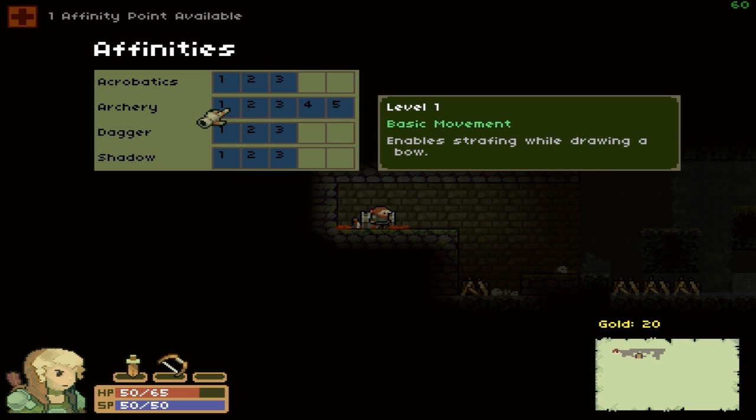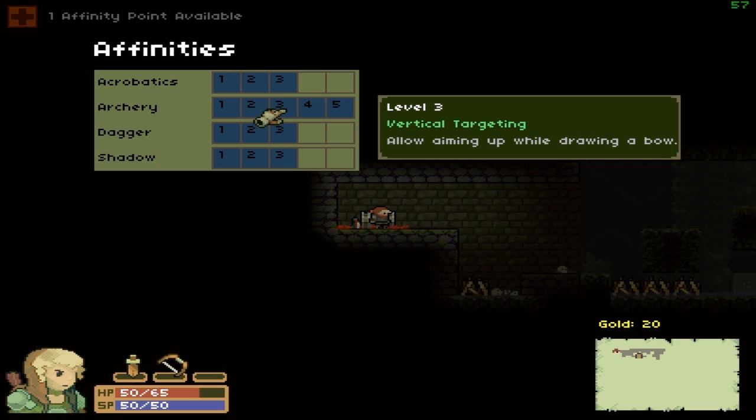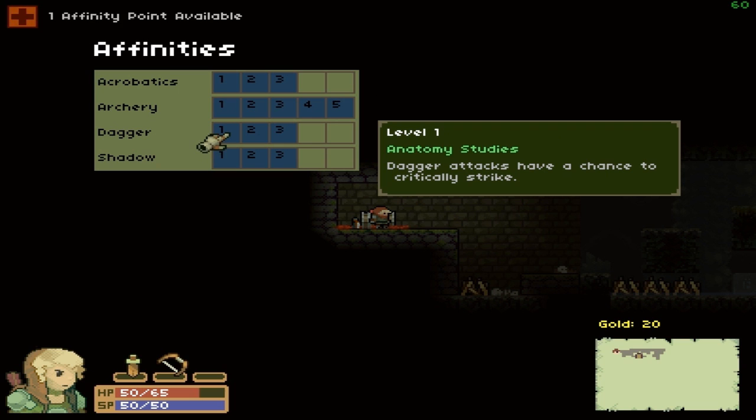She has archery skills: enable strafing while drawing a bow, enable jumping while drawing a bow, vertical targeting so you can aim up, piercing arrows, and arrows that pierce through two objects — so she can become quite a force with that bow. For daggers, there's critical strikes, holding up to throw your dagger, and dagger attacks that poison the enemy. I want to know if the thrown dagger means I have to go retrieve it.